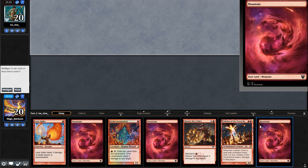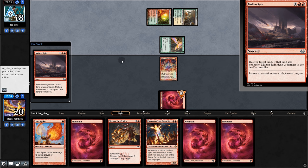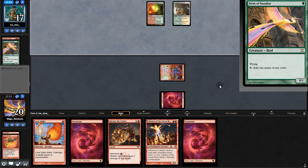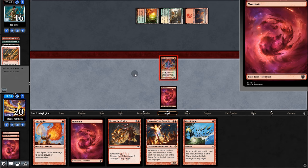Opening hand — nothing too crazy, but we'll keep. We draw a land and Lavamancer. Our opponent plays Molten Rain, so there goes our land, and we pull Seal of Fire. Swing for one, play the Seal, and pop the bird. Back to our opponent, and a Stone Rain — okay. I guess Shard Volley is out of the question. Swing for one, Skewer, and back to our opponent.